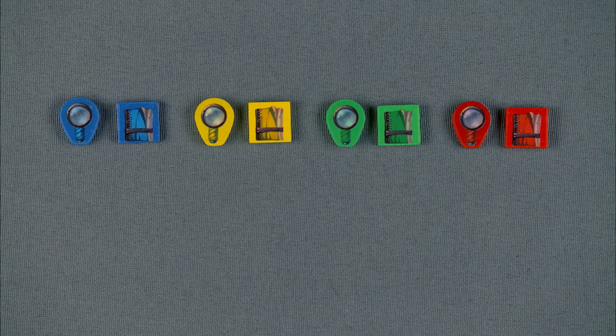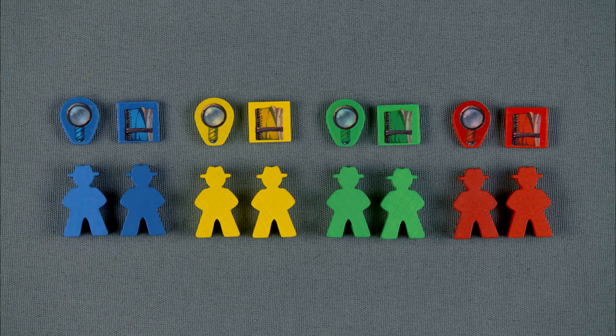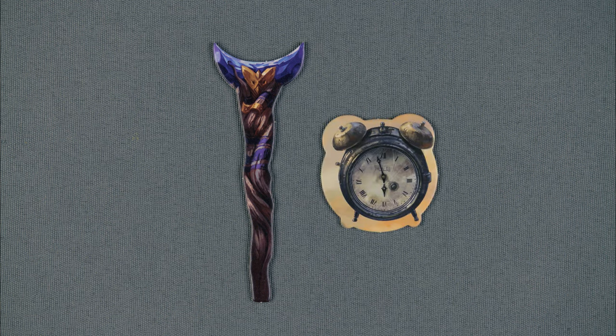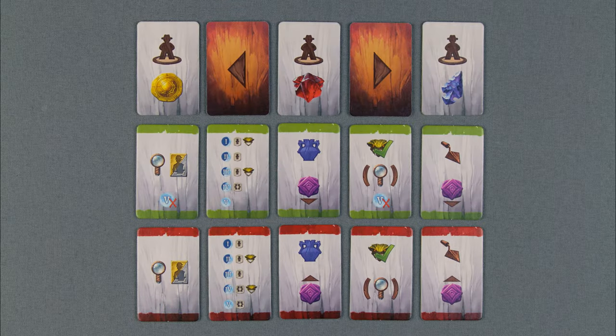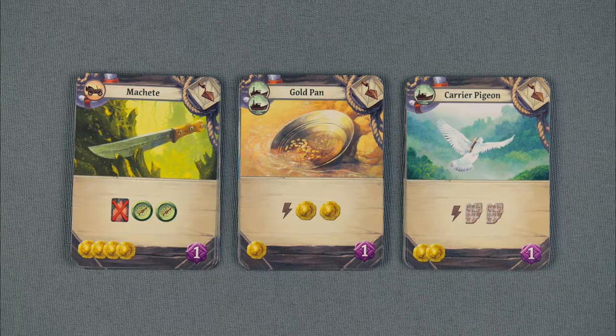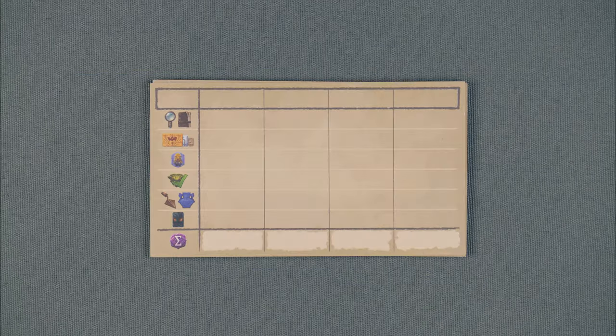Notebook and magnifying glass tokens, archaeologist meeples, research bonus tiles, moon staff and starting player marker, blocking and reserve tiles, rival action tiles for solo mode, basic starter cards, fear cards, item cards, artifact cards, and a score sheet.